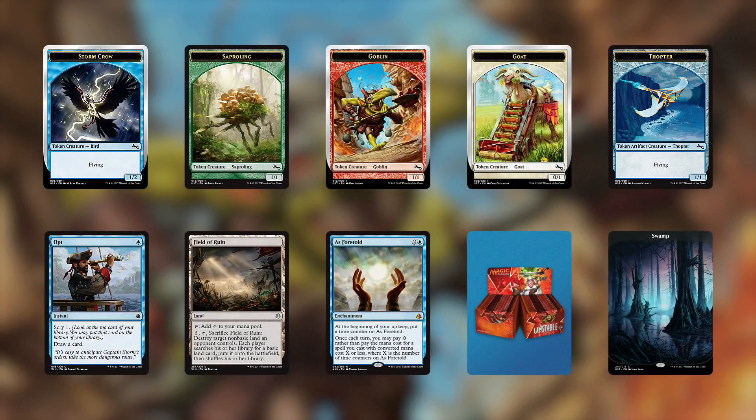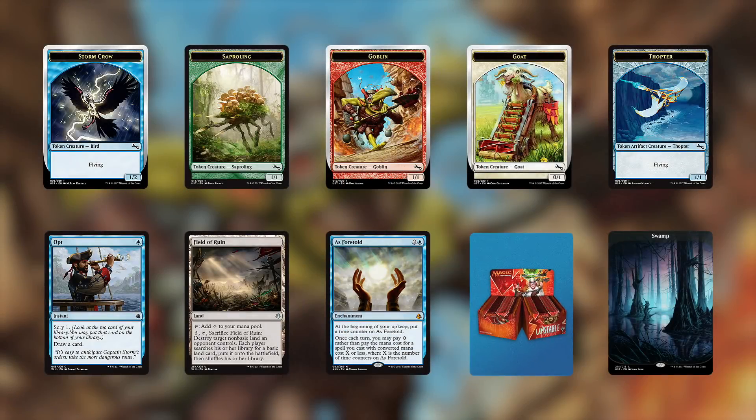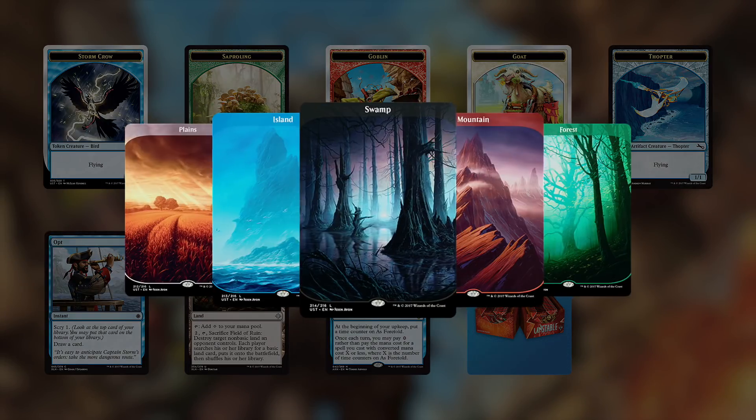Sealed booster boxes of Unstable sold well, and for good reason. The set is a ton of fun to draft with friends, and the lands are gorgeous. Speaking of the lands, they're the best-selling cards this week and they will be for quite a while — hence us increasing the top 10 to 14 so you don't miss out on any hot sellers this week.